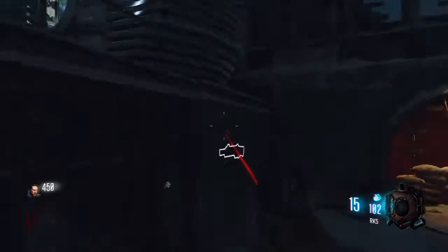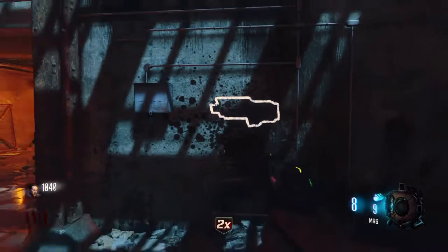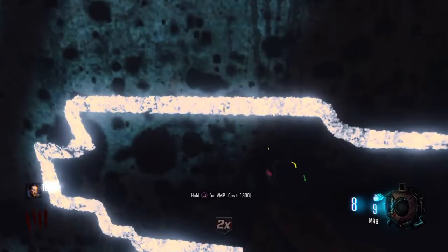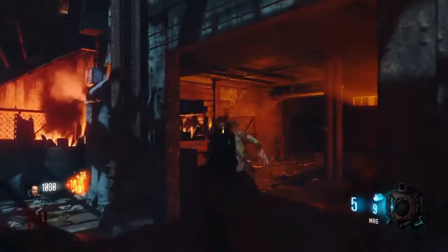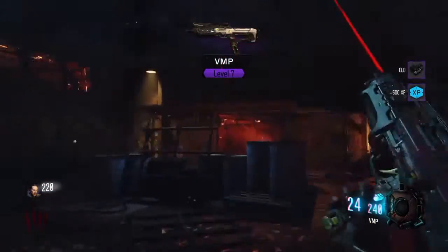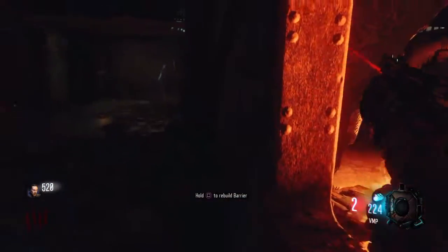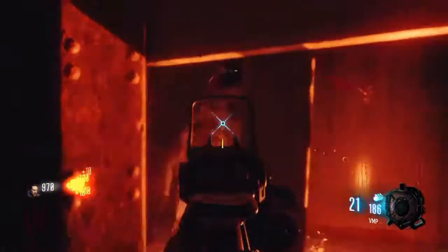Coming in at number four on our list is the wonderful VMP. The VMP is a great gun for points — way better than the RK5 — and it's only 1300 points. You can find it in the room where the garage is, near Teleporter B or C. I forgot which was which, but it's a very great gun.